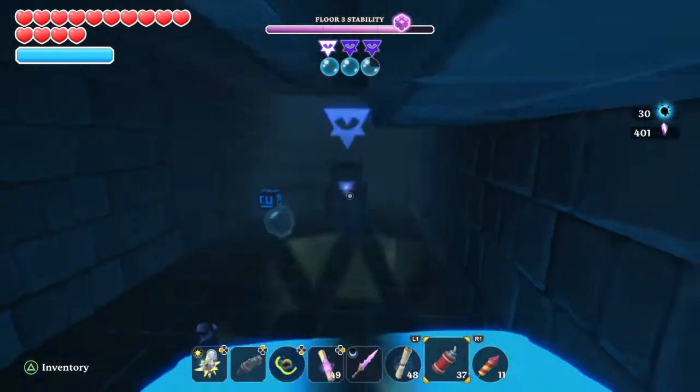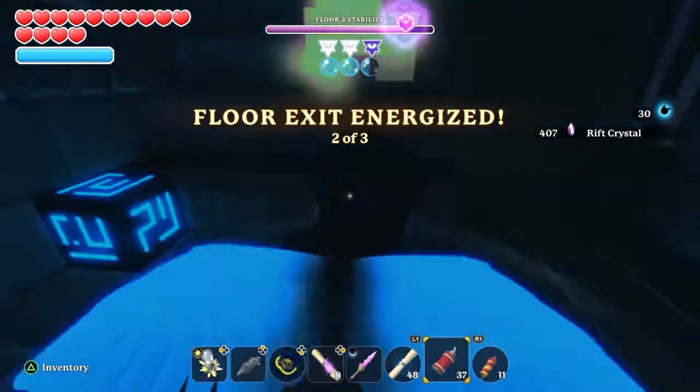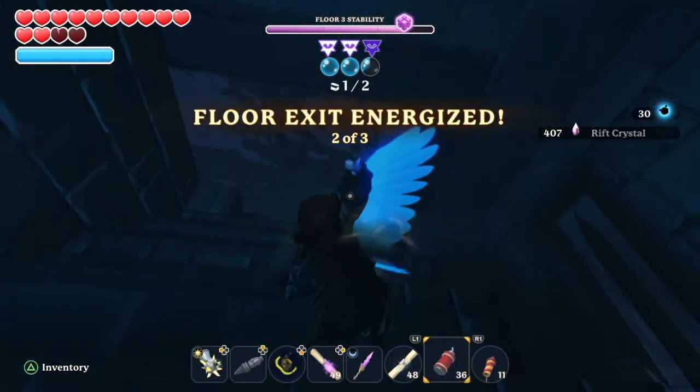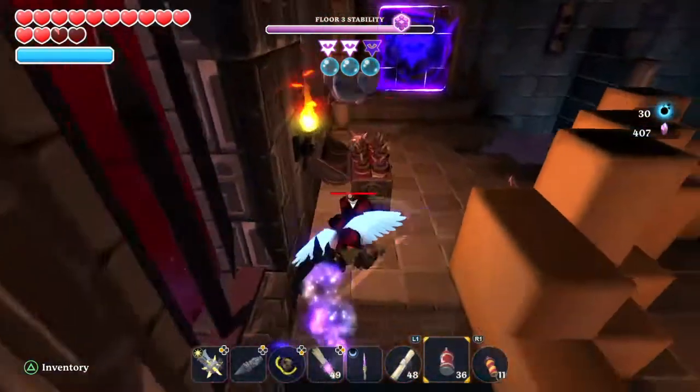Now if you have speed potions, anytime you're in the water, use a speed potion — it does help a lot. I threw a grenade there because there's sand.